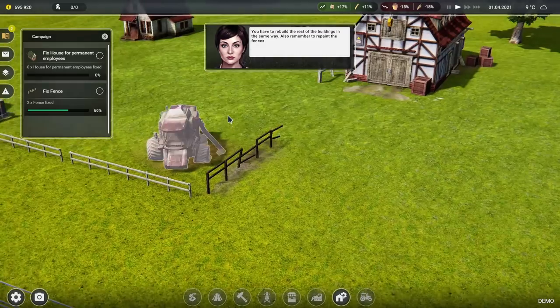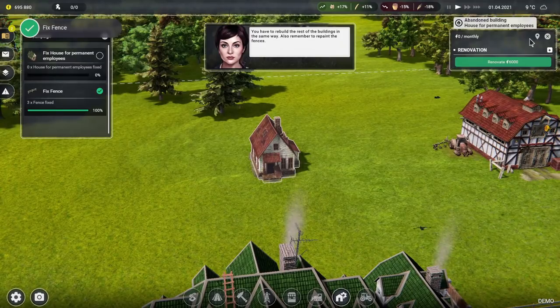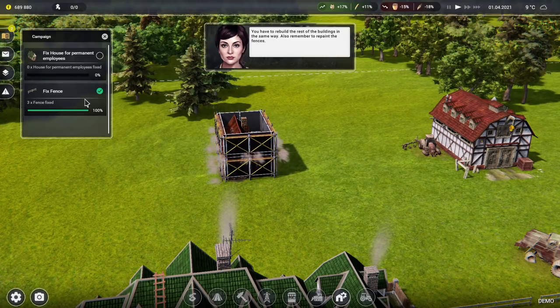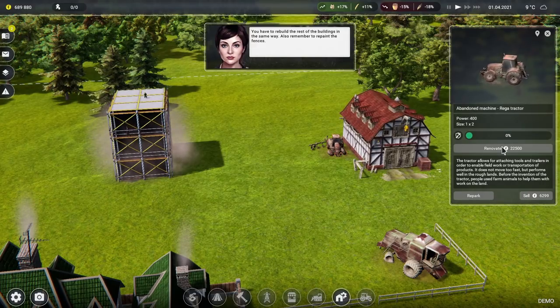The controls need a little bit of work — everything's very quick. Renovate that for six grand, crikey. Fix that up, fix the fences. Can we fix these things too? I assume we're going to have to renovate the farm equipment as well.